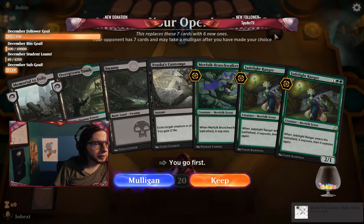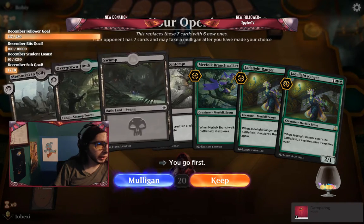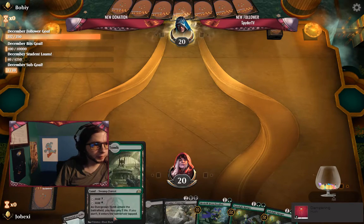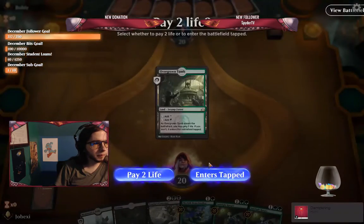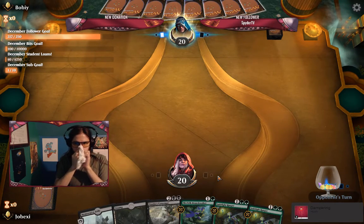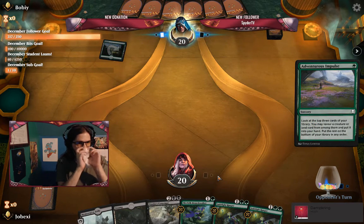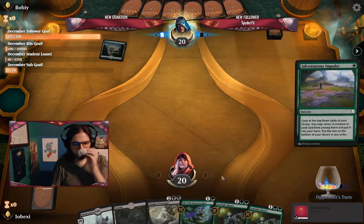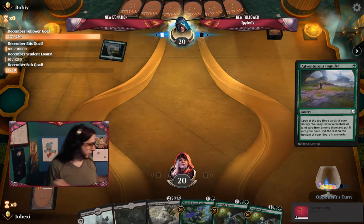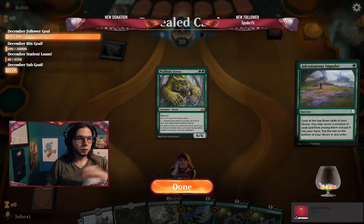Ranger, Ranger, Branchwalker. Starting mana — yep, this is pretty good, we keep it. My opponent seems to be having an adventurous impulse.